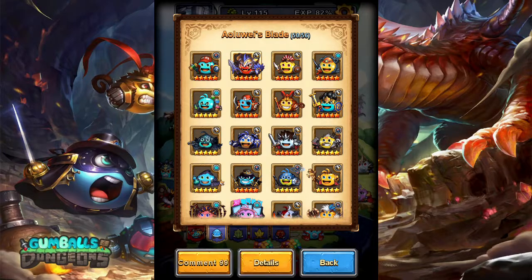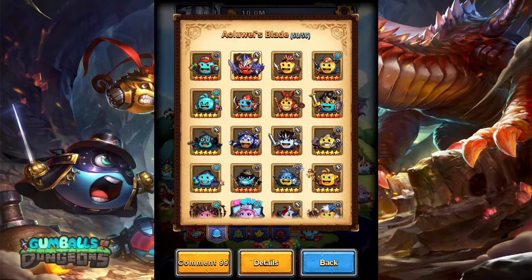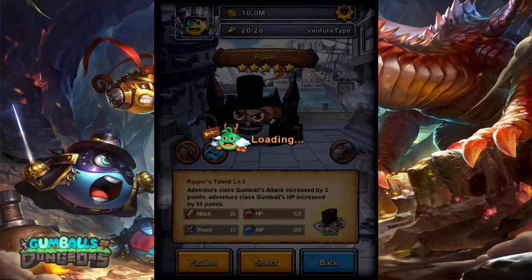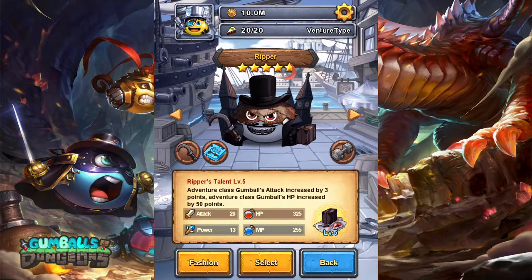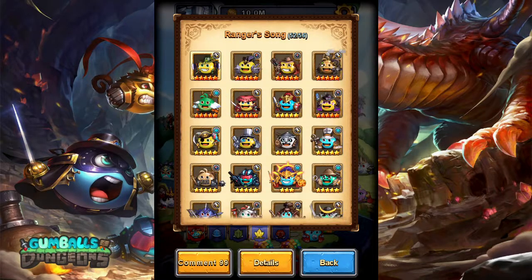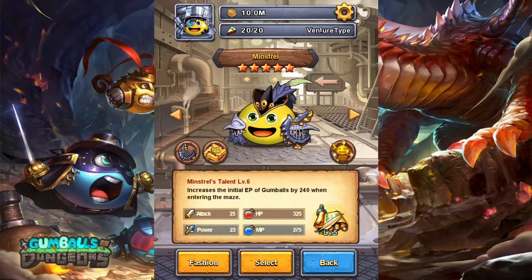Let's look at our supporting gumballs. As always we have Swordsman — increases gumball's attack by 4, increases HP by 30, has a six star. We are only worried about the HP because we're not attacking anybody. We have the Ripper gumball — it's going to be increasing our HP by 50 points because we're an adventure gumball, and this is a five star. Let's look at Ranger Song here. We have the Minstrel giving us 240 EP upon entering the maze.